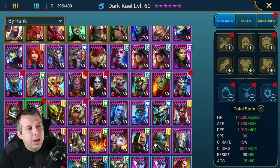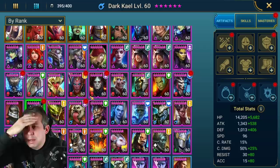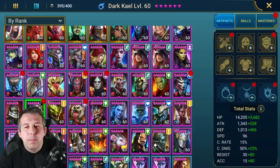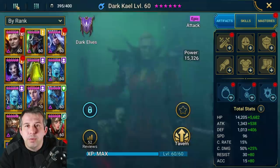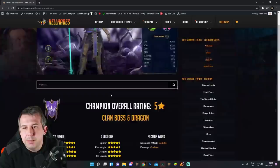Dark Kael is one of the champions I really want on my main, but I don't have the drive to do both hard and normal Doom Tower each month. Plus doing the second account, I just don't have it in me to keep pushing both sides of Doom Tower. So it's my own fault - I should have him already, but I don't. Dark Kael - I've rated him as one of the highest rated champions before playing with him on the website.